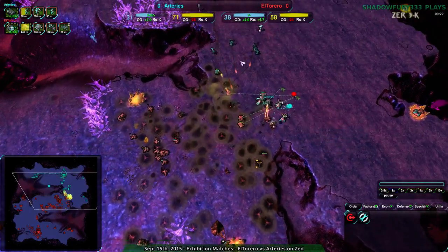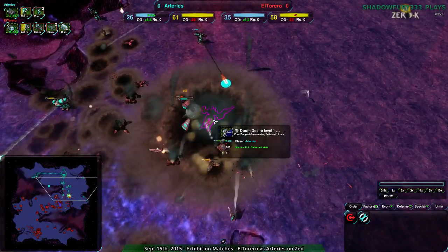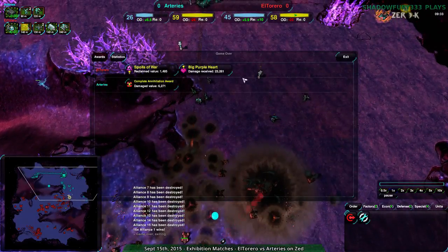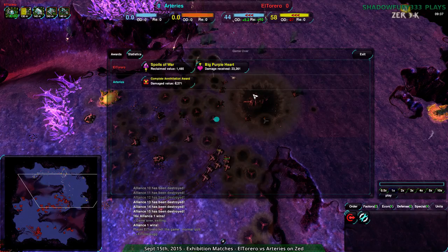The same could not be said for Arteries' commander, which has just gone down. I think Arteries is throwing in the towel with that commander death, realizing they can't hold the line anymore. That was a big asset for them holding the line, and it's no longer there — and with that, the game ends.